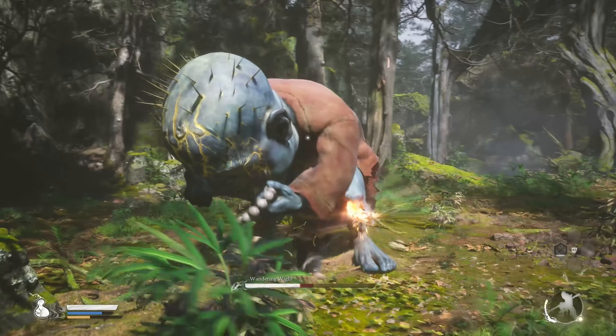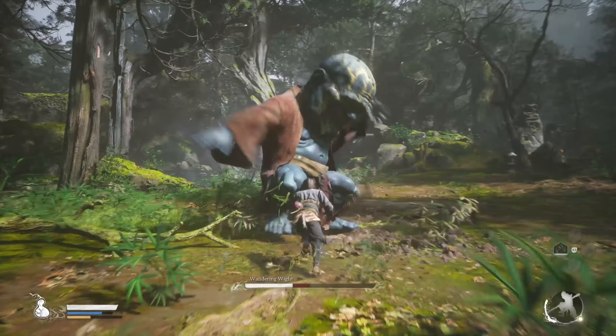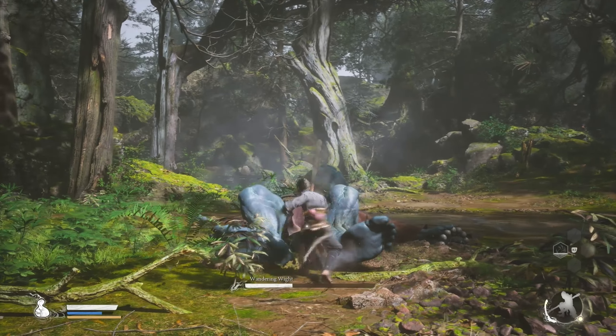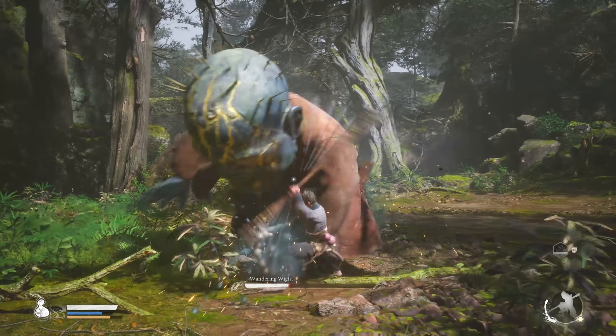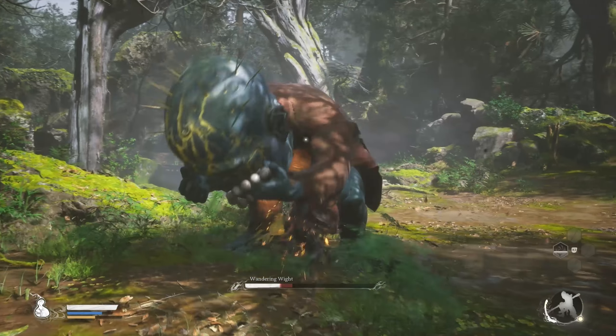Same thing as before: get your stamina bar to full and start attacking just before he tries to get up. You'll have enough for three more combos, which will put him to very low health.